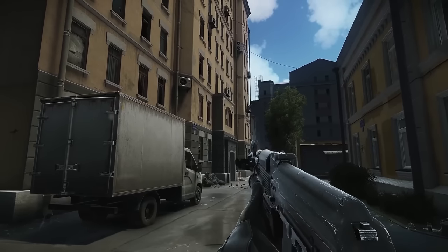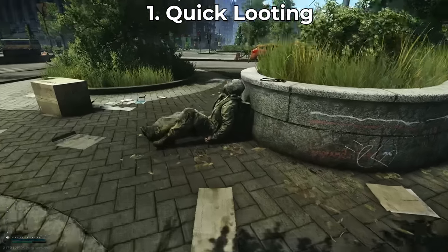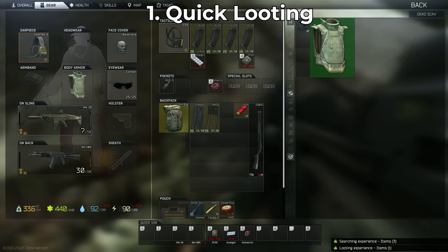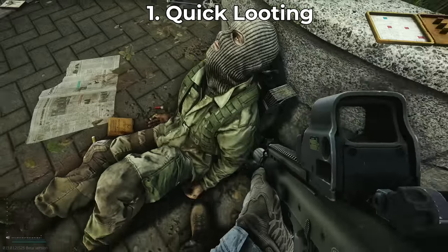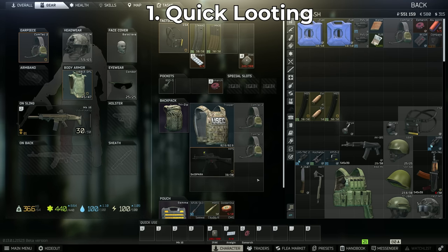Number one is quick looting. Looting is one of the most stressful parts of Escape from Tarkov and we want to be doing it as fast as possible. If you hold alt and click on something, it will automatically equip it if you have an open slot. If you control-click something, it will automatically put it in an available space in your bag, rig, or on your person. This also works in your stash when gearing up or dumping loot.